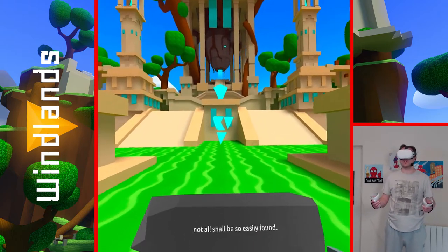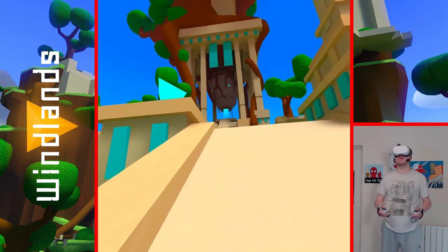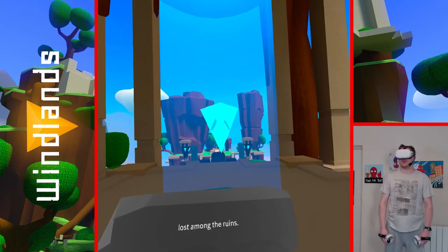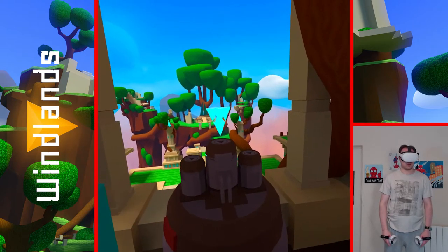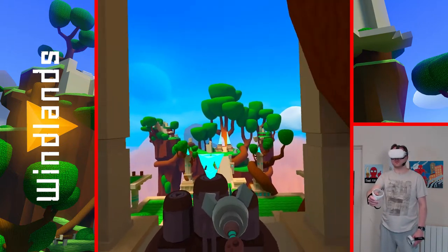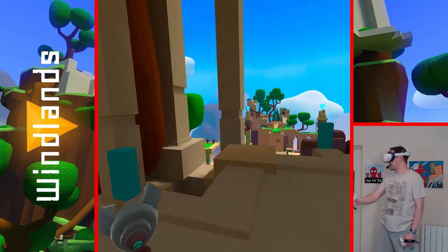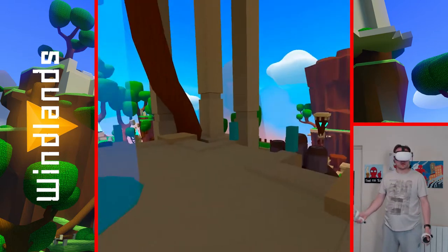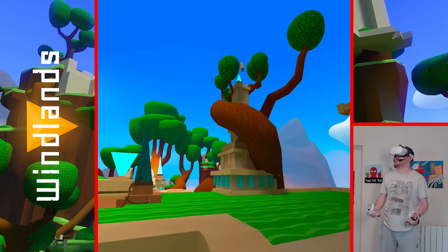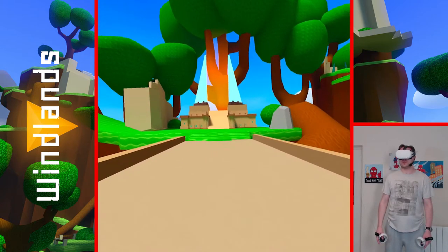A crystal! Not all shall be so easily found. We basically grab this crystal and then go towards the light. The power of these crystals shall open portals to new lands — you shall find others lost among the ruins. And lo and behold, it opens up another gate for you to go through and collect more crystals. As far as I'm aware there are three different gateways, hence nine crystals total — three here, three here, and three here. So quite a lot to explore, and just have fun, because there's no rush in this game.